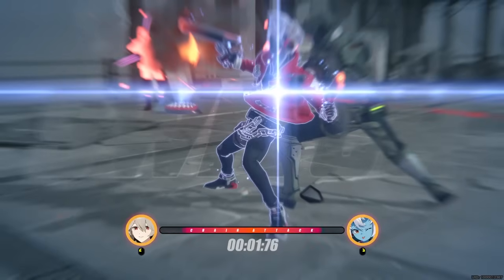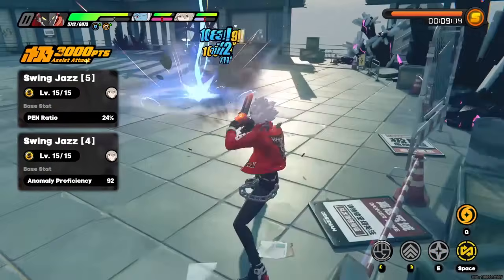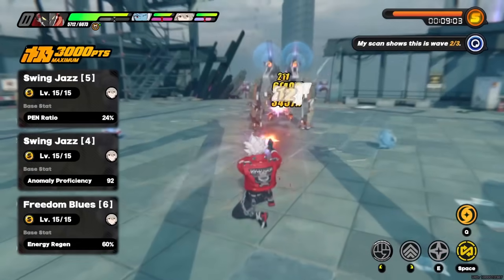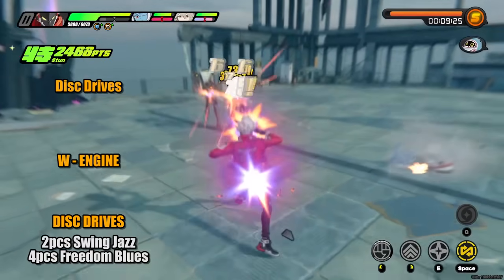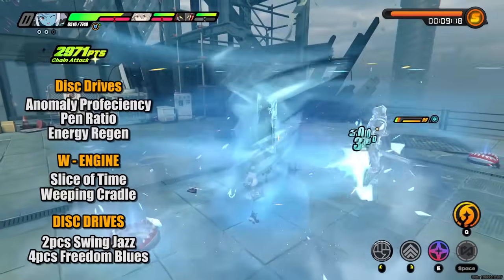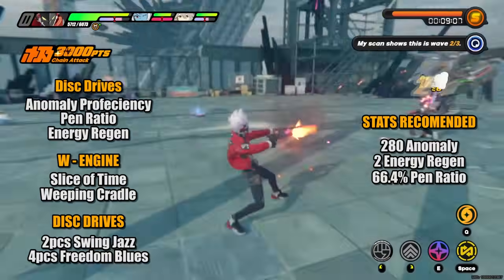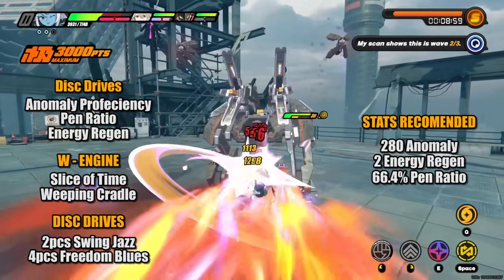For Rena's stats and build: she wants as much pen ratio as possible, so a 5th slot pen ratio disc is mandatory. Her 4th disc can either be anomaly proficiency for debuff gaming, or crit. Her 6th slot disc can be attack, anomaly mastery, or energy regen. A sample build would be: 4-piece Freedom Blues, 2-piece Swing Jazz, Weeping Cradle or Slice of Time, with a disc combination of anomaly proficiency, pen ratio, and energy regen. Stat-wise, aim for at least 280 anomaly proficiency, 2 energy regen if using a pen ratio W engine, and 66.4% pen ratio assuming an A-rank W engine.